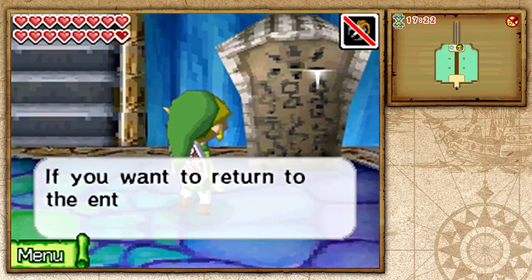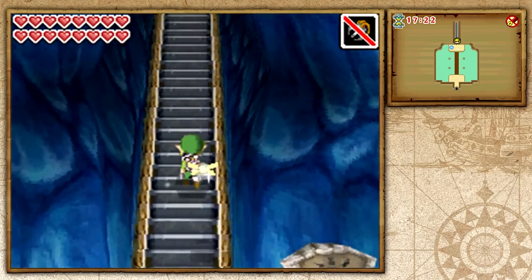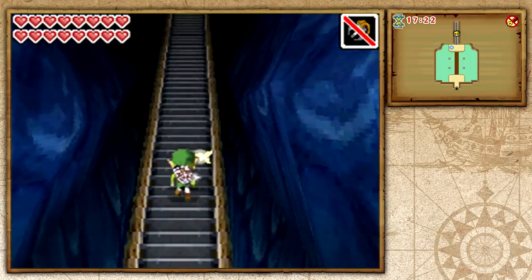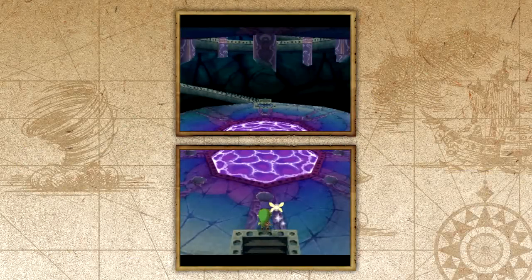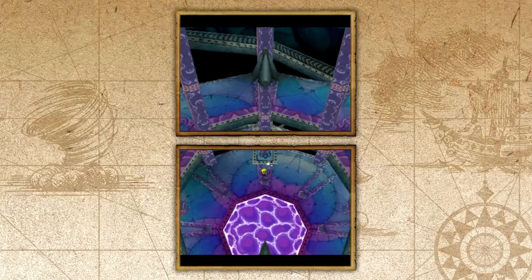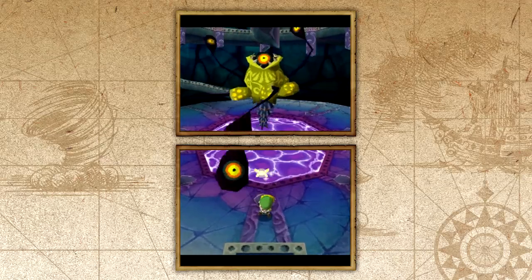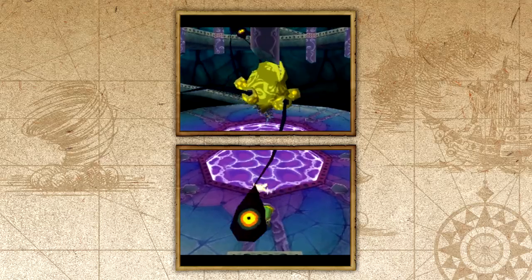Let's go ahead and check out this sign: 'If you want to return to the entrance of the temple, step into the blue light.' Yeah, I'm not going to do that. So let's make our way up these stairs. It is so exciting — the final stretch of the game really hypes it up. There's weird purple water, and you can see the top of the screen is also part of our vision. We can see pretty high up instead of having it just be a map.